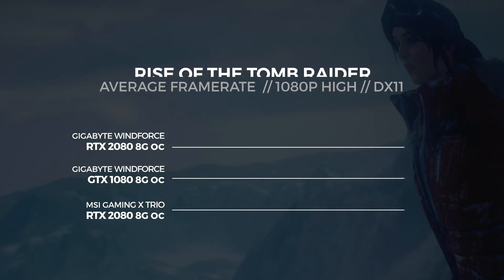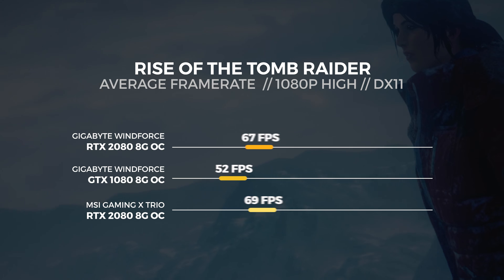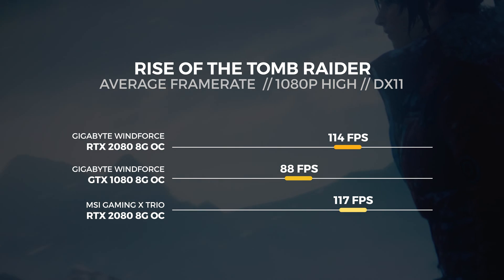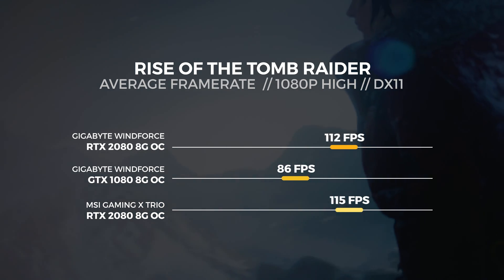We performed six tests in total. The scores were the readouts from the built-in benchmarking tool, so just be aware that these benchmarks might not reflect how well a title is actually optimized and how well it will run on an RTX card. For the 1080p test in DX11, we saw the MSI RTX 2080 get an average score of 117 frames per second. That's around about 3% faster than the Gigabyte card.